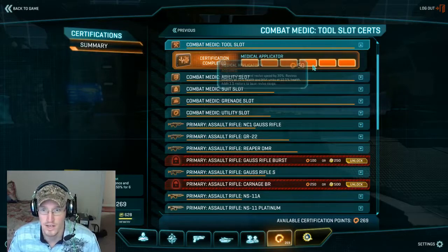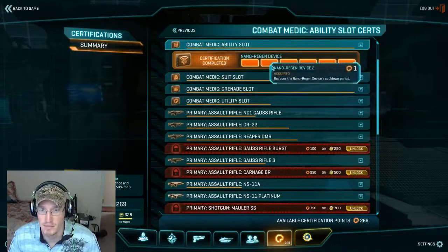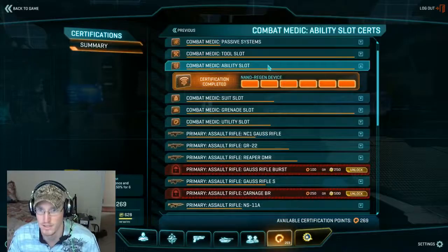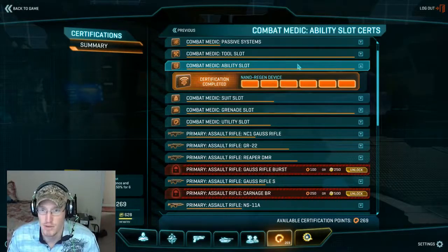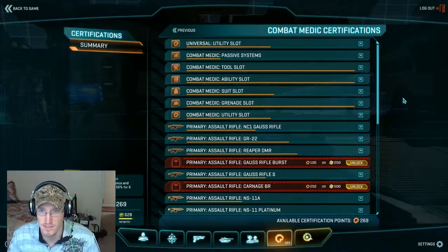However, when you start hitting up to rank 4 and rank 5, that's when you're going to start bouncing back and forth between nano regen. It's a lot easier — more cert effective. It's only like one point. You have to go up to rank 2 in both of these, so literally one kill and you're in your rank 3s and rank 4s. My advice is to get up to rank 3 in both of them, then start alternating saving your certs to spin them up so you can max them out.